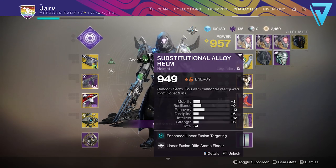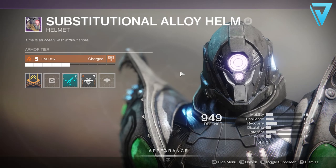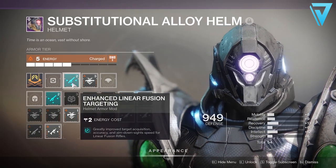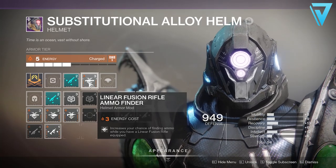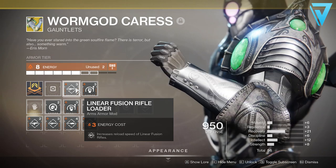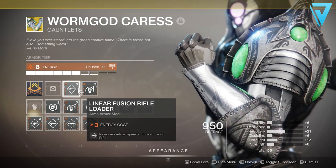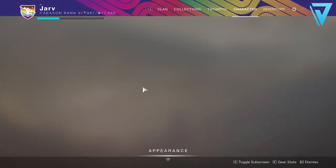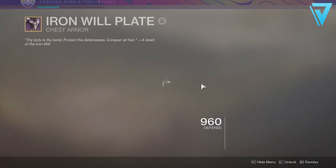Now we've got these seasonal mods, let's take a look at our armor. Starting with the helmet, we apply the seasonal mod which gives us Enhanced Targeting as well as Fusion Rifle Ammo Finder. On the gauntlets, we have Linear Fusion Rifle Loader, which increases the reload speed of all linear fusion rifles, as well as Momentum Transfer — though that's personal preference and you can put any other mod on the gauntlets if you wish.